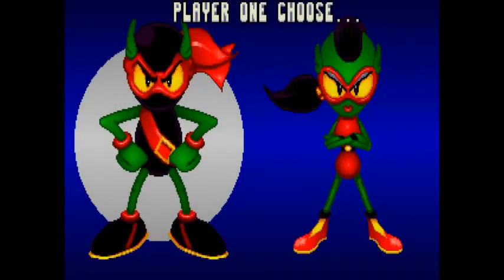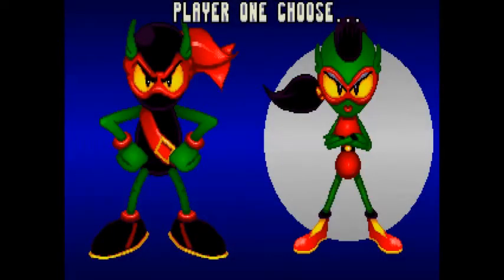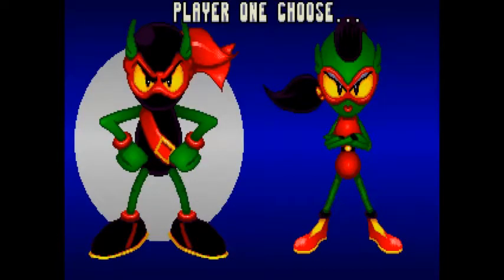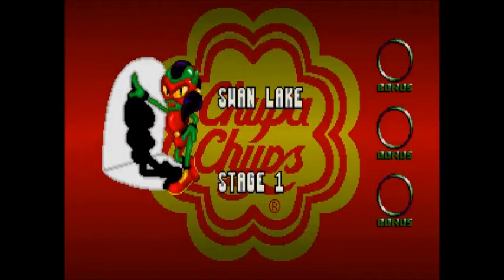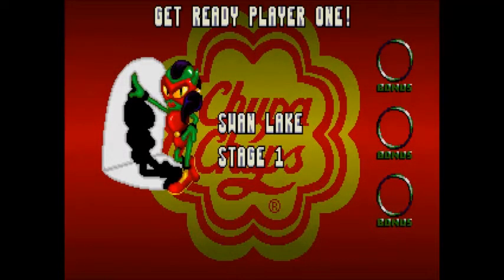In Zool 1 you only had one character; this one you get two. There's not much difference between them, but they have different abilities so they take different paths through the level. There goes the girl — just because I usually do go as the girl. Free advertising for Chuppa Chups.